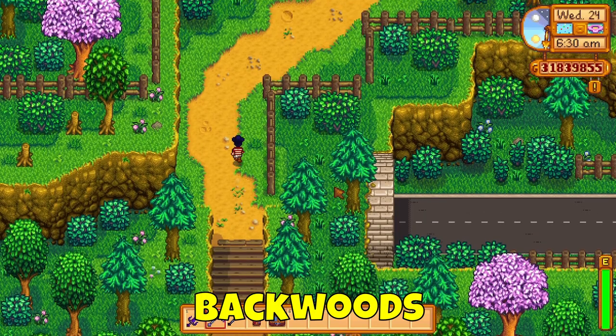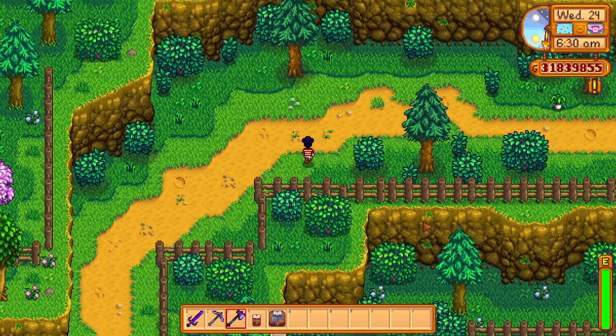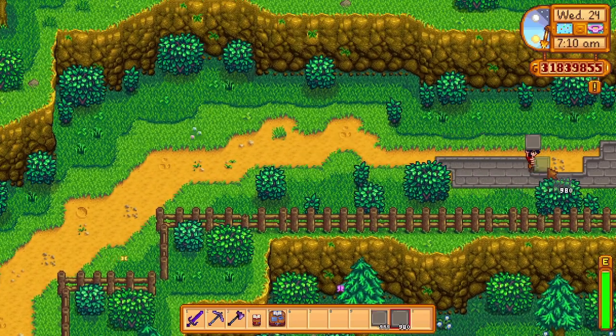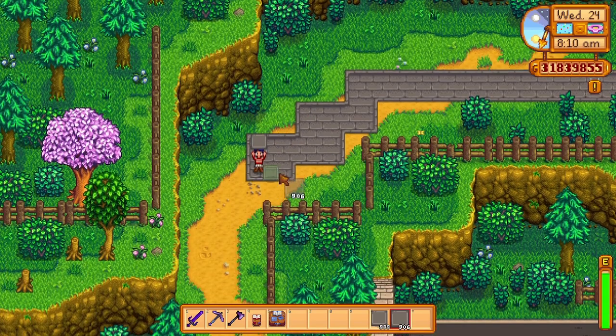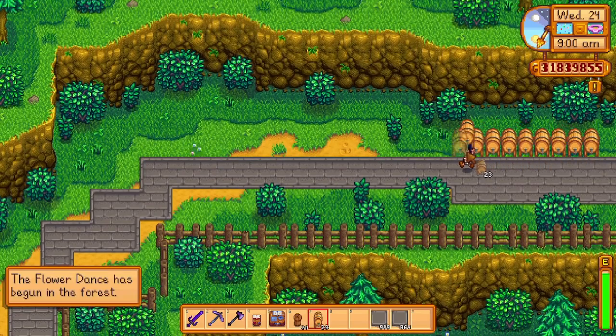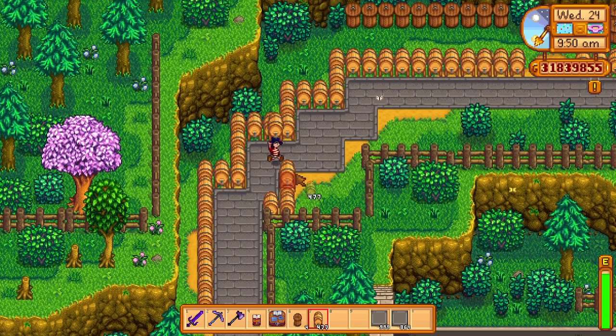Let's start with an easily accessible area right from the get-go: the little area that stretches right behind the farm, also known as the backwoods. You've probably walked through this area many times, either returning from the mines before the minecarts or as an easy way to speak to Robin the carpenter. Why not bring some attention to this area by placing machines down? Around 80 kegs and 20 preserved jars were placed here.